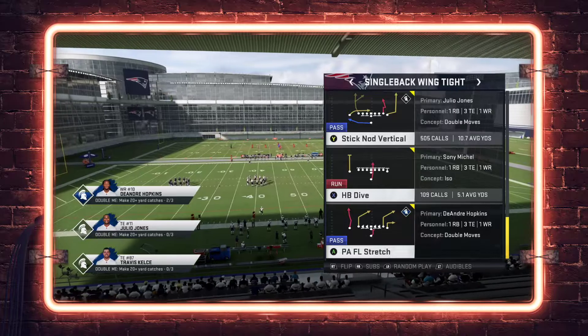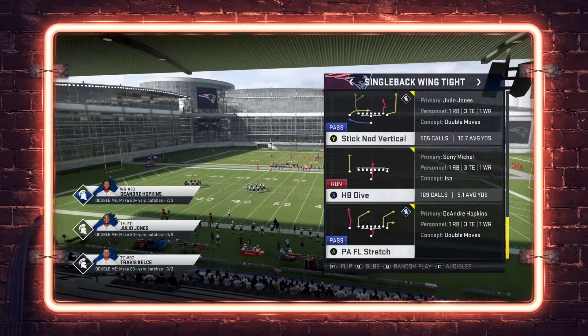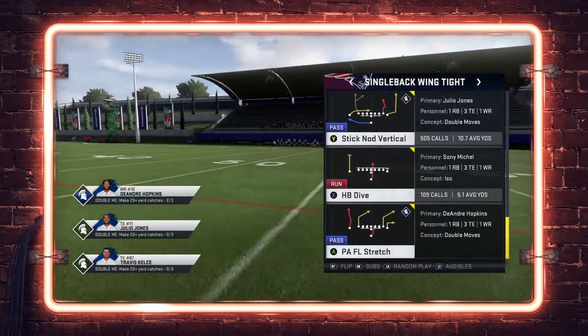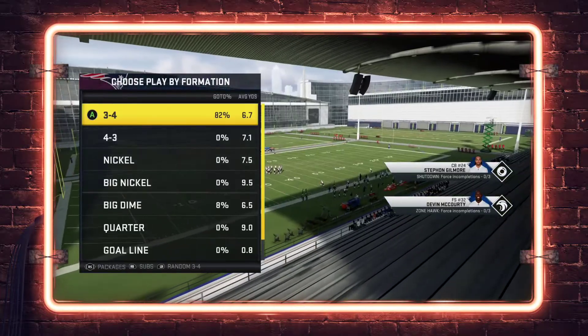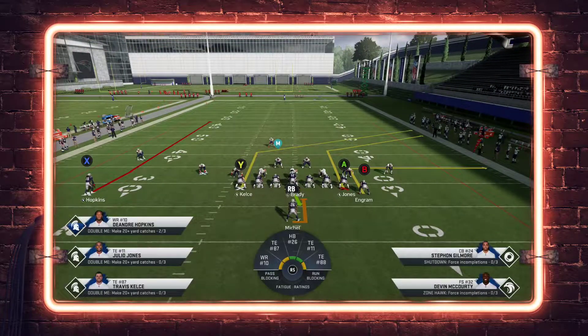This is a cover three bomb — let's go ahead and show it to you. This is a double move concept. The outside receiver on the left on the red route does have a little stutter in his go, so it has some man-beating properties if you have double move elite on your outside receiver. But we're going to look at this strictly through the lens of beating cover three. We're calling this against three-four odd cover three sky, and you want the wide receiver to the wide side of the field.